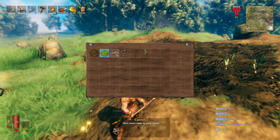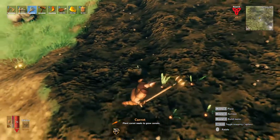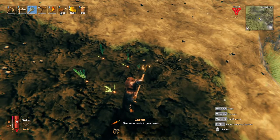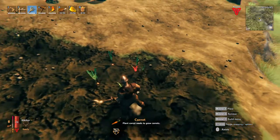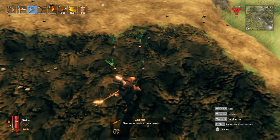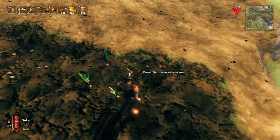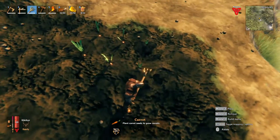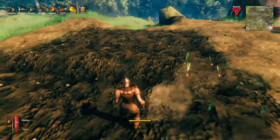Now we have our carrot seed and beech saplings. Let's quickly have a look at the carrots. You don't want to place these too close to each other because the carrots will not be healthy. I'm going to place one super close and you'll see what happens. That carrot is healthy, and that one's also healthy — but this one is not healthy. It needs more room to grow. So you have to give your carrot at least a bit of room to grow, otherwise it's not going to grow. All you have to do is have the seeds in your inventory, and there we go — we can plant our carrots.